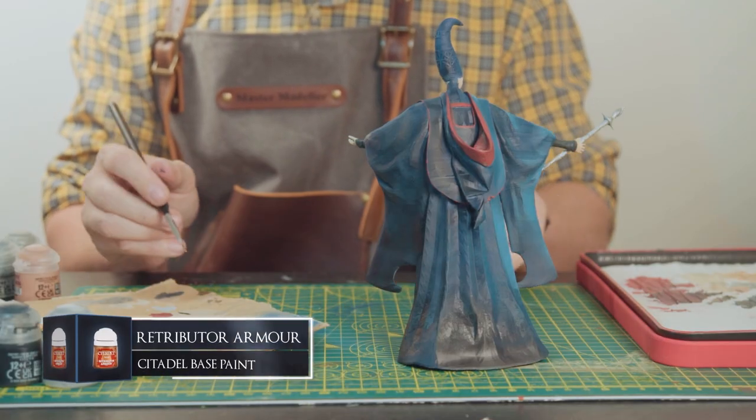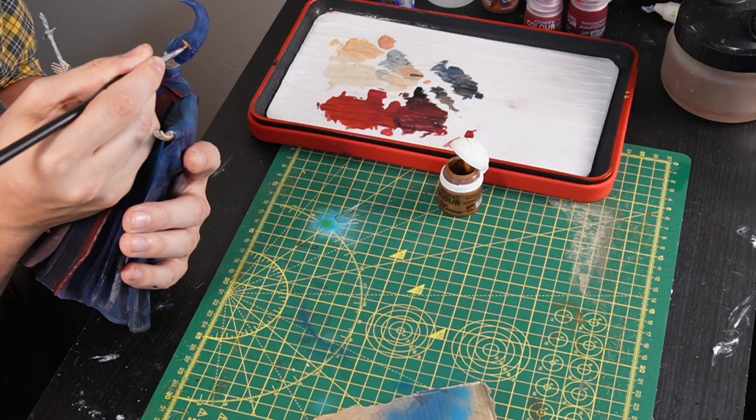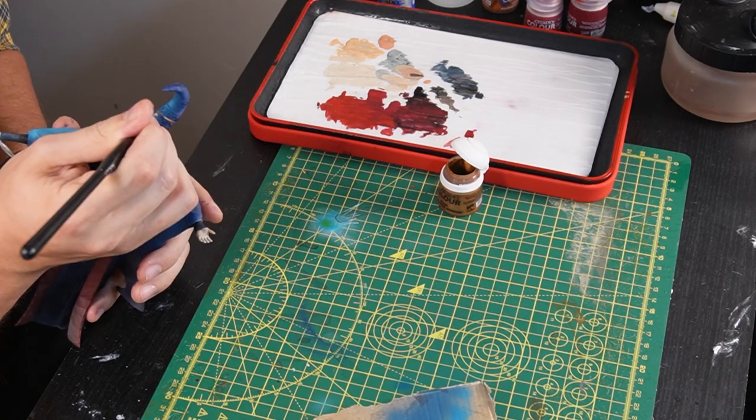From now I'm going to start painting all the decals on her clothes, starting off with the gold hat details, and that will be put on with some Retributor Armor.